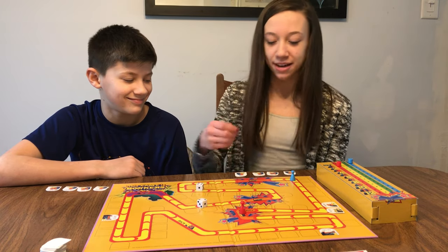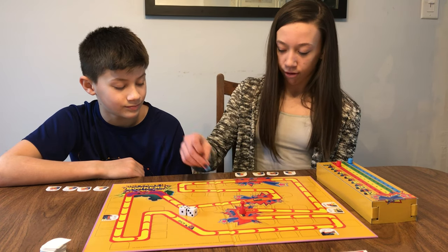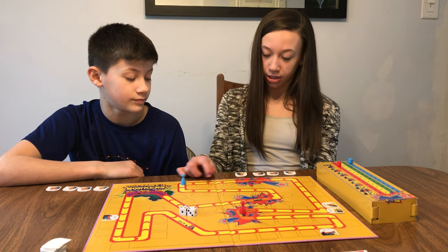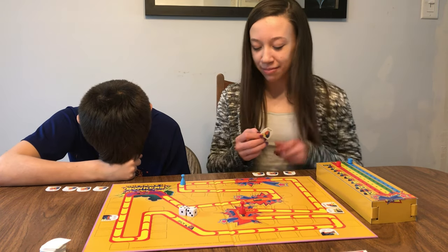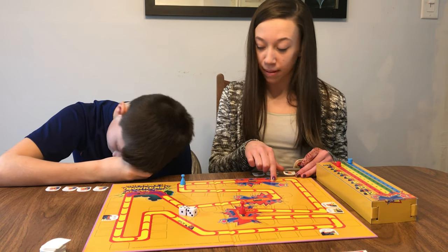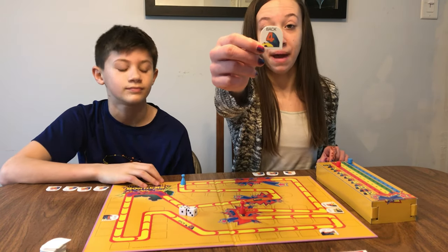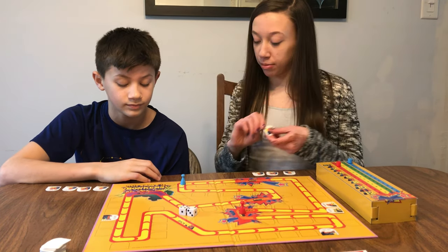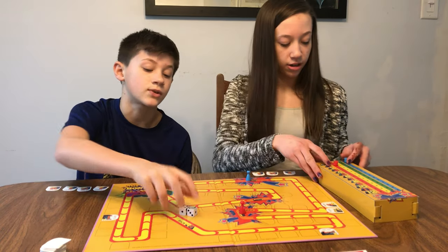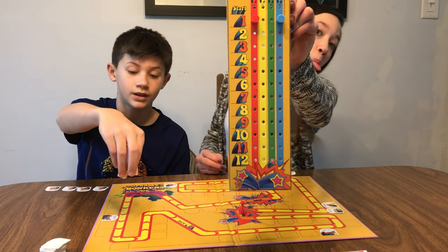I got a 6, so 1, 2, 3, 4, 5, 6. This is the score I was trying to go to, except I passed it so now I'm here. I get to play a token — any card — and I'm going to play a back 4. When I play the back 4, she moves backwards 1, 2, 3, 4. And I'm going to score. Now the score is 2 to 1.